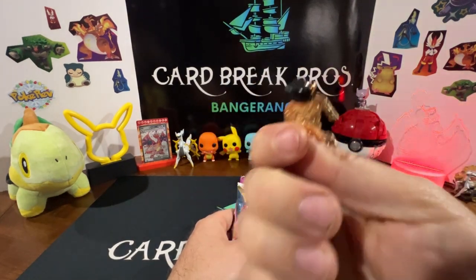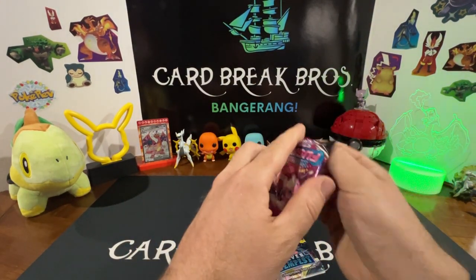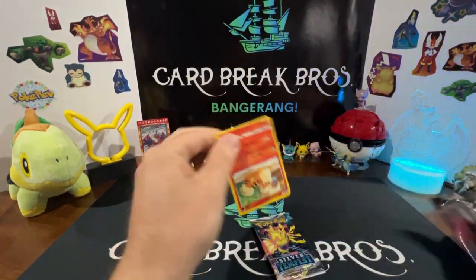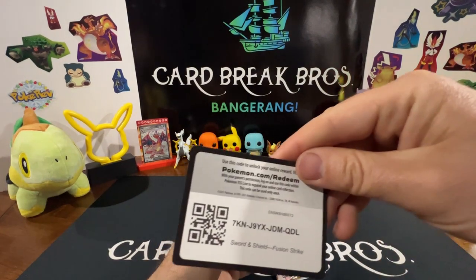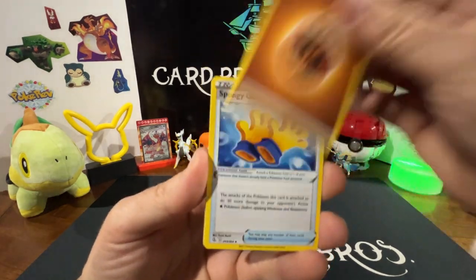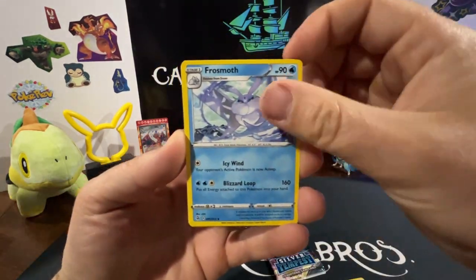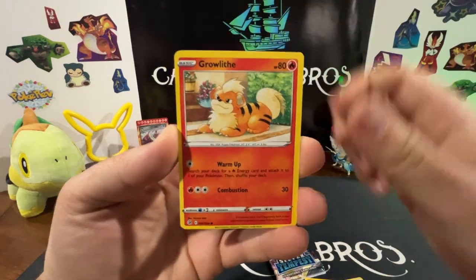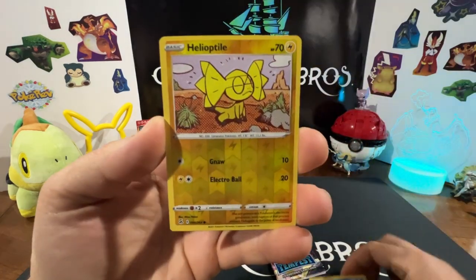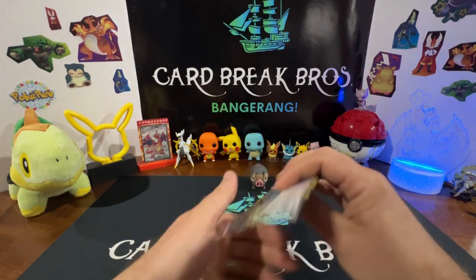Cool little Jirachi pin. Starting off with Fusion Strike — trying to get that Gengar alternate art, the Mew alternate art. Code card is backwards, might mean something. Fighting type, Spongy Gloves, Rosemoth, Simisear, Growlithe, Stufful, Silicobra, Toxel, Totodile, Reverse Heal, Into a Meloetta for our rare.